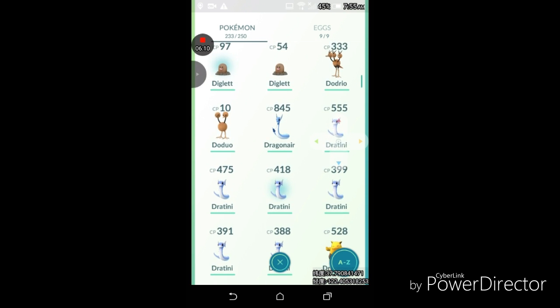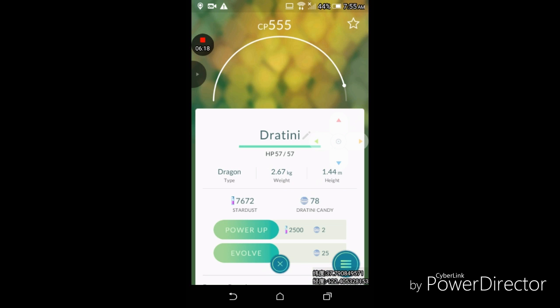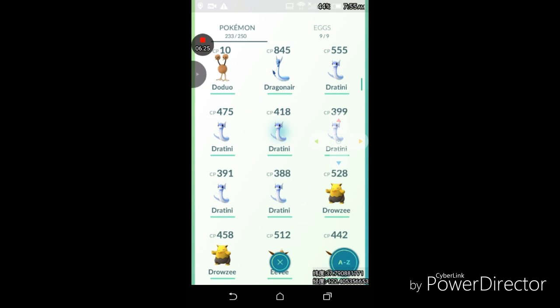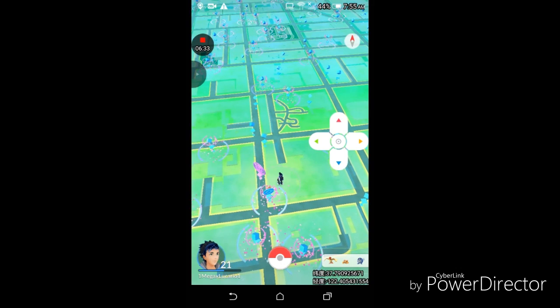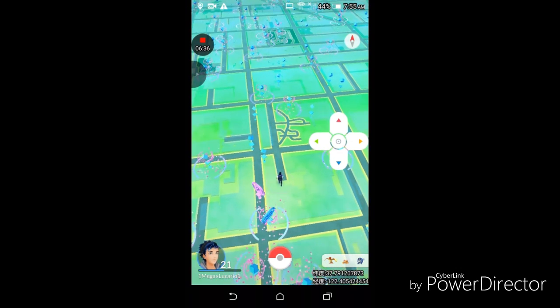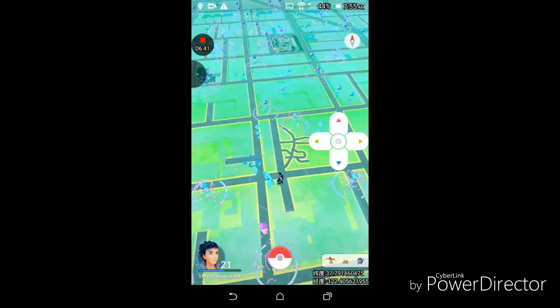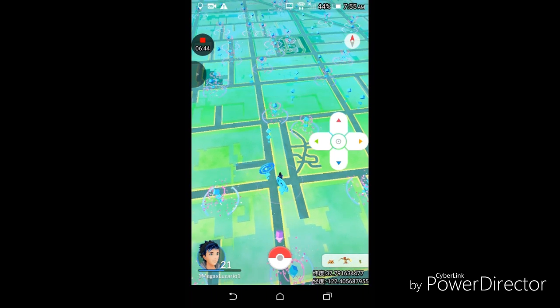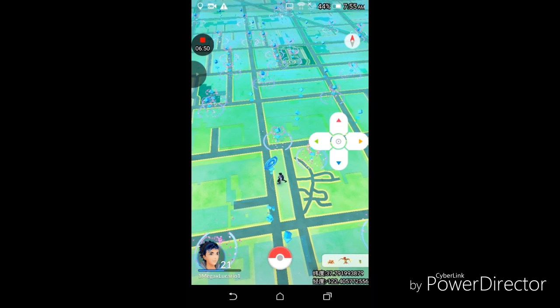The Dratinis — I already have a Dragonair that's 845 CP, but I also have a Dratini that's 555 CP. I was just waiting to get 125 candies. If you guys want, comment down below whether I should evolve the Dratini all the way or get Dragonair and evolve him. I also got this app made by some bigger YouTubers that has IV calculations — I can put the stats in and see which one's better. I may as well do that right now.